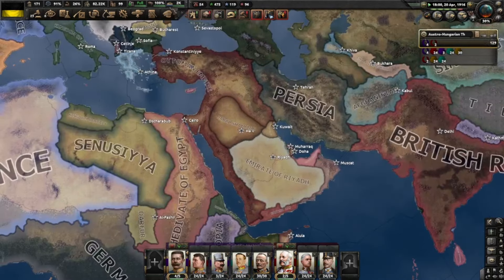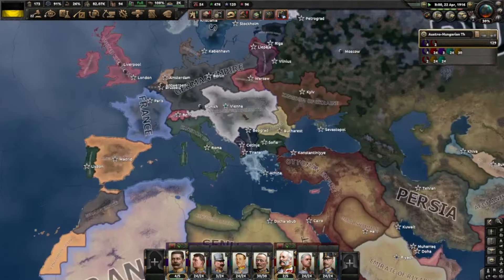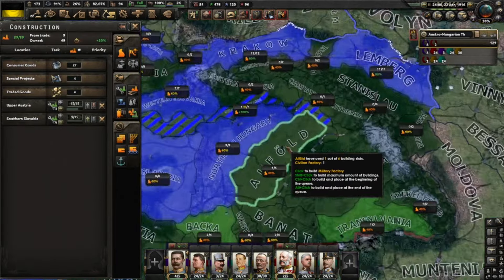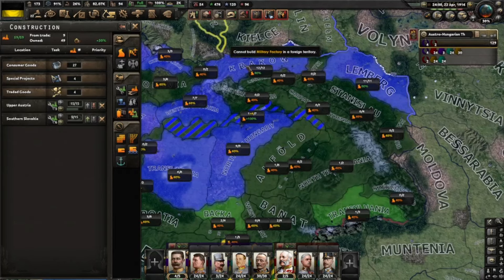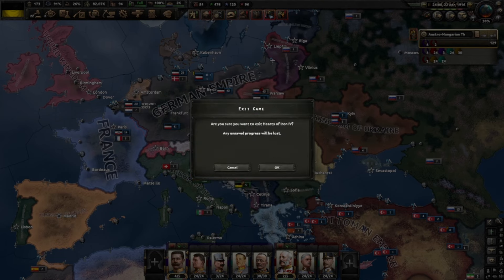Why is there a British Raj over here? That's weird. The Ottomans get some land I think, and Russia is still here - I'm surprised. Well, that was weird. Anyway guys, thank you so much for watching - that's 100%, sheesh! That's a lot. Thank you so much for watching and I'll see you next time. If you guys want to continue this put it in the comments. Like, subscribe, enjoy the video and see you next time, bye!